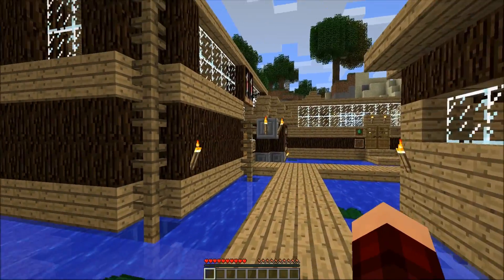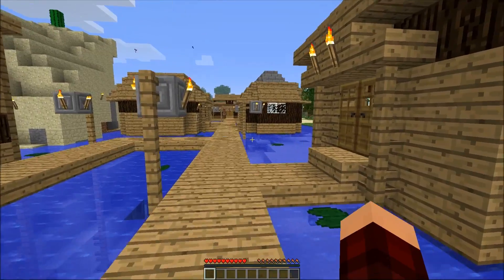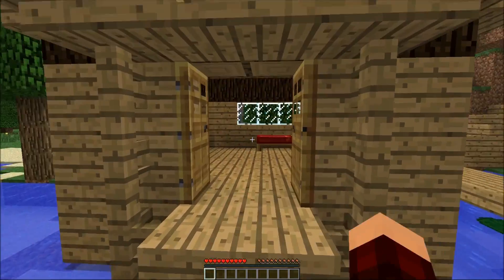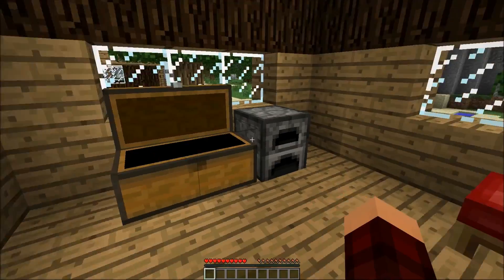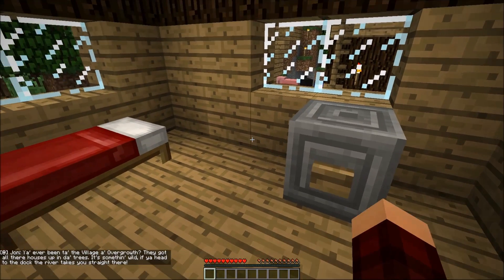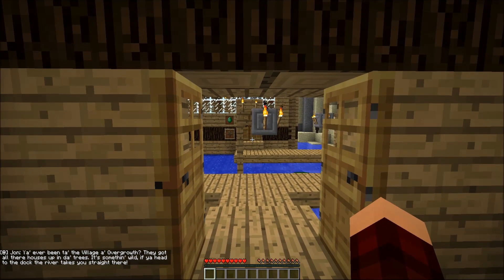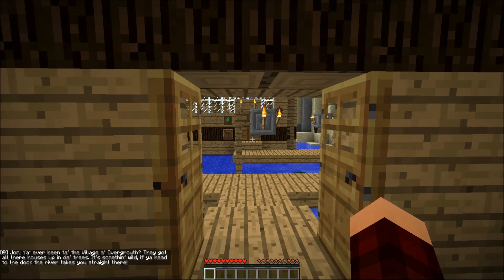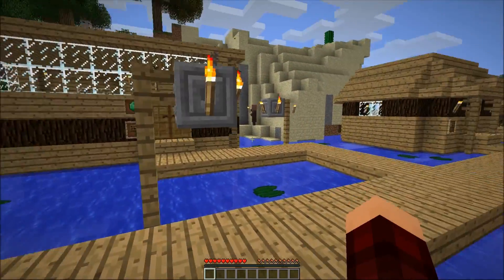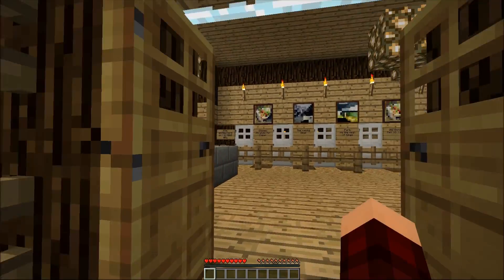Rather exciting entrance to the town. It looks like we have the quest lodge — each town supposedly has one. I believe this is our house. You ever been to the village of Overgrowth? All them houses up there in that tree — something wild. I hear a doctor river takes you straight there. Thanks, John. That was lovely advice. All right, quest lodge!